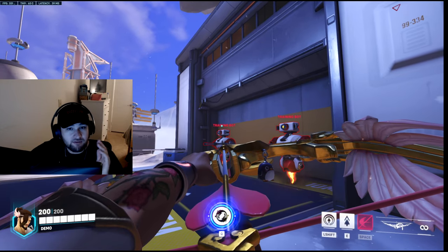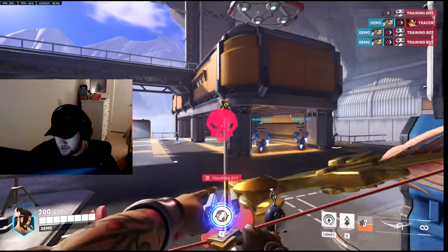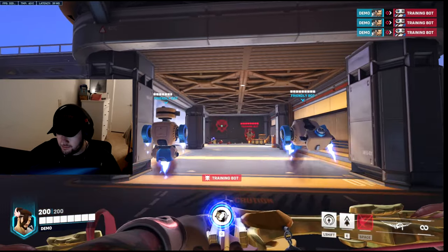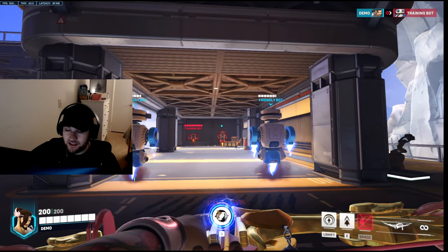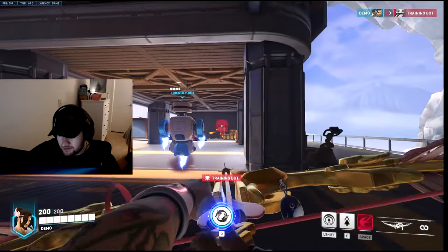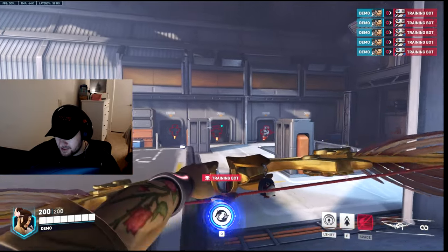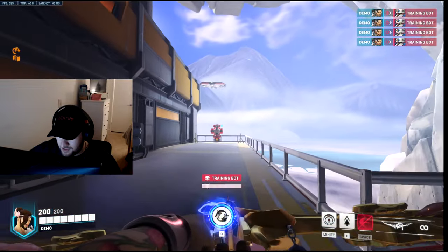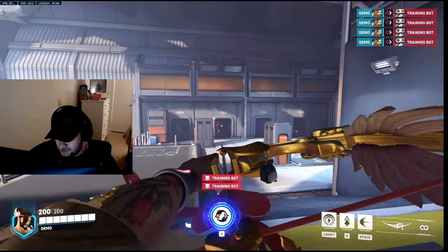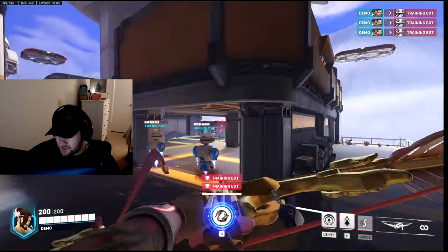In training range, you just get used to aiming above their head where the projectile is going to go. I come in here and just flick the targets — get used to this, because you don't want to overshoot. If you do overshoot a lot, just come into training mode. Stand right here and just practice this rhythm over and over again. Even if you miss, that's fine — you don't have to be perfect.